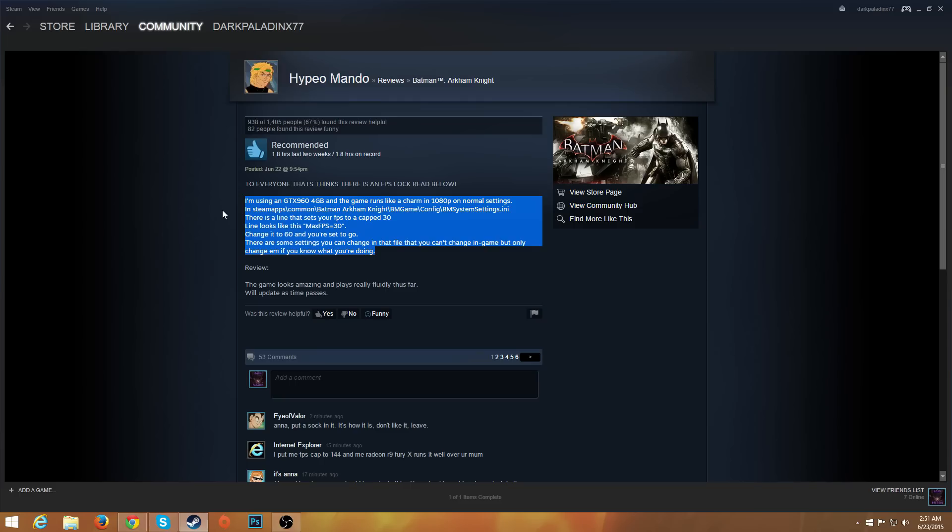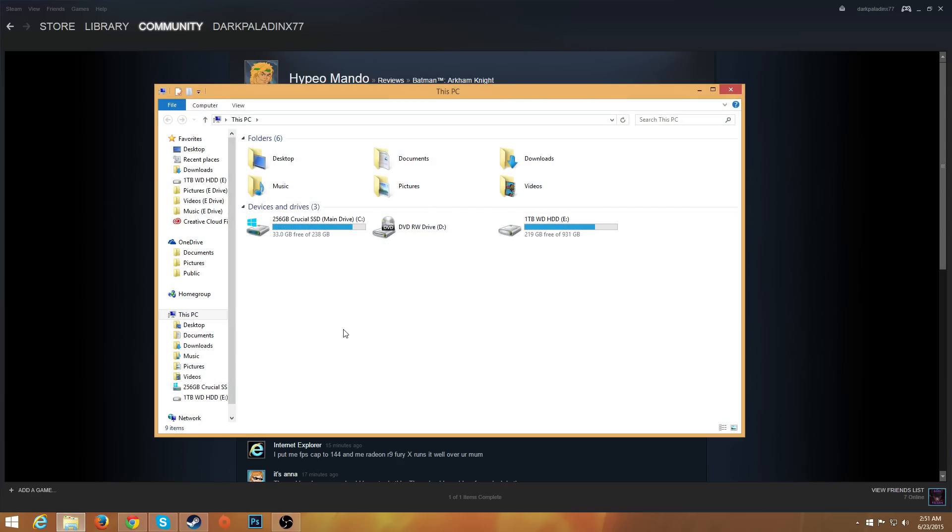This video is going to show you how to get the game out of that 30 FPS cap. First, go to File Explorer. Personally, I have two hard drives — an SSD and a hard drive — and my Steam stuff is running on my hard drive, so I'll go there.